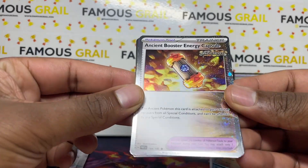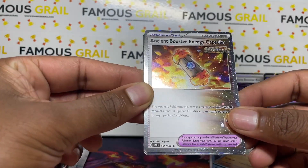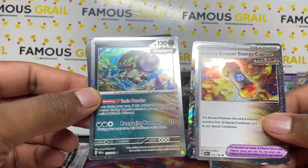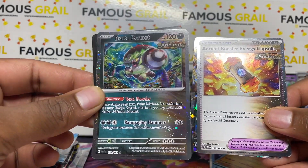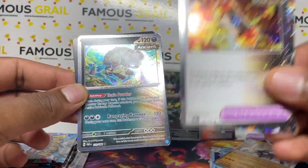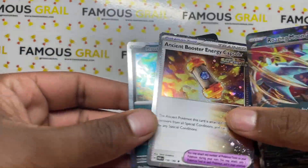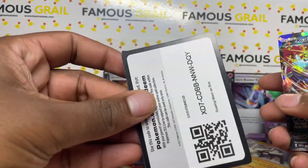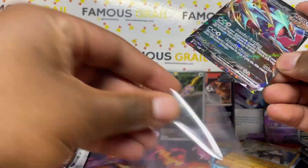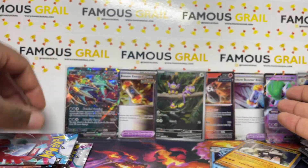We've got a swirl on that - looks sick with the cosmic hollow. We've got the Brute Bonnet as well - both of these are reprints from the Paradox Rift set with cosmic hollow treatment. The Brute Bonnet was non-holo in the set but gets the cosmic hollow here. Then we've got the code card and the Roaring Moon promo with different artwork. I'd love to pull the SAR version - I still need it.